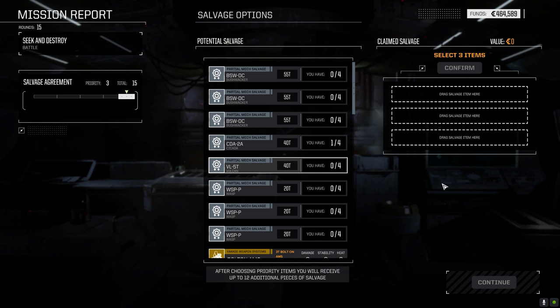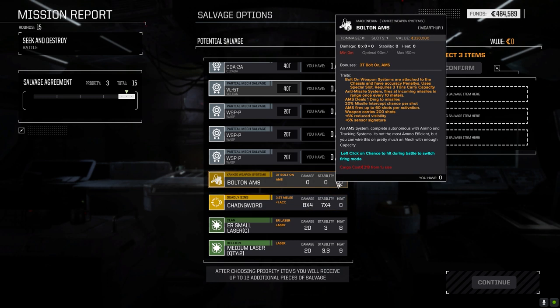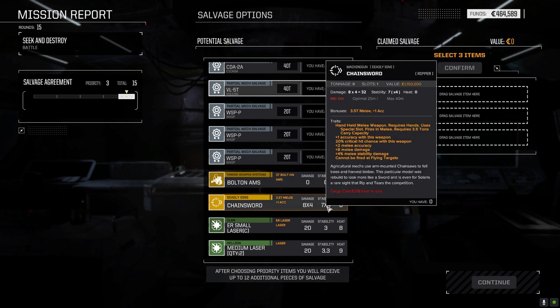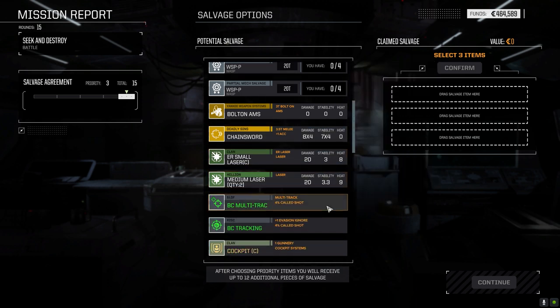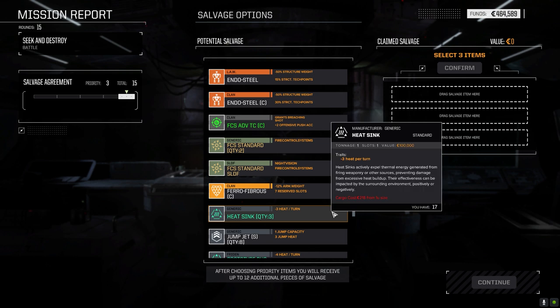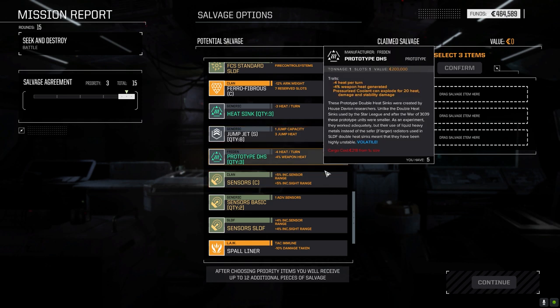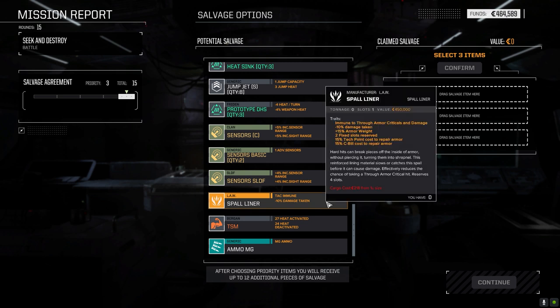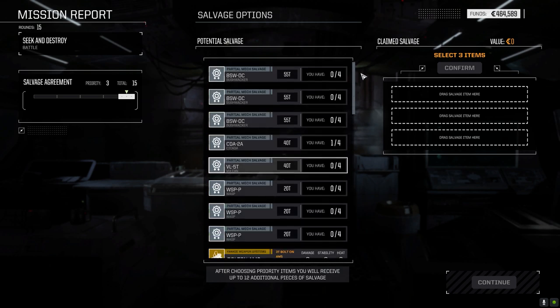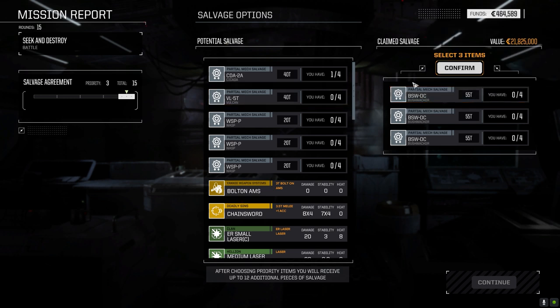Three parts for the Bushwhacker — let's see what we got in here. Bolt-on AMS — that's kind of interesting, you could put a bolt-on AMS and just keep ammo. Chainsaw, Chainsword — can you have both a Chainsword and an axe at the same time? That's an interesting question. Multitrack, okay. Clan cockpit, SLDF — now I'm thinking I'm going to take the three Bushwhacker parts. Prototype double heat sinks — we've got five of these already. Spawn liner — that's nice too. Let's take those three. I don't think we have a Whacker part already, different Whacker part, but if we do — bonus.